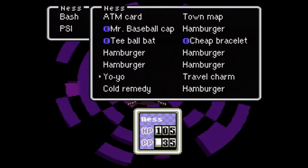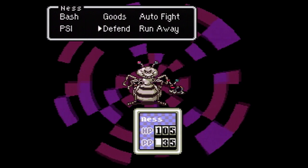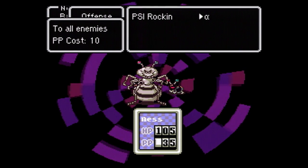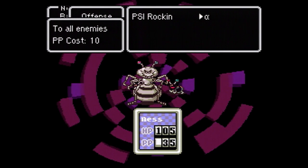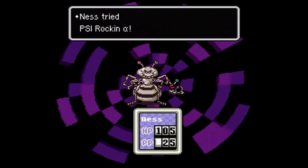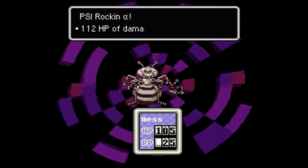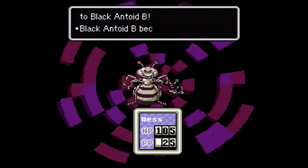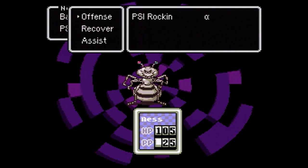The yo-yo will actually be able to break through this shield. However, it's a little weaker and can't get critical hits otherwise, so we're going to leave it off until we need it. We're also going to be going into our PP pool pretty heavily here — going to be using PSI Rockin as much as we can. You can see it uses 10, so we can only do it three times before we run out. This guy also has the ability to drain PP from us. There's his shield, which means we'll need to switch over to the yo-yo as soon as we start doing physical attacks.